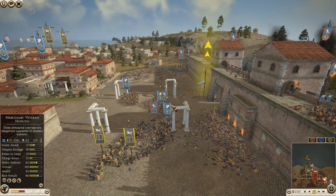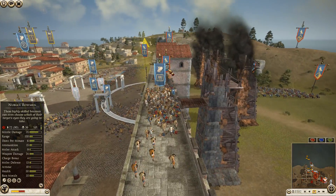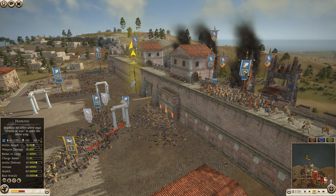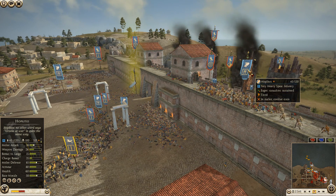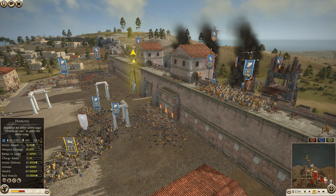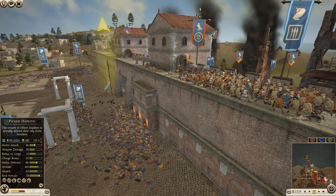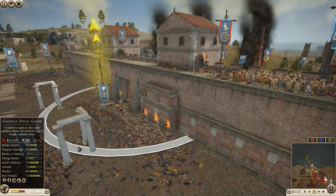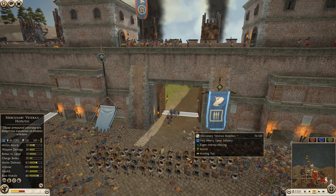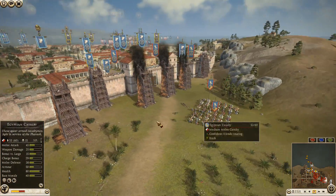Back on the other side, the attacking Egypt is not having as much luck. Both units of Galatian Royal Guard are on their way out. We have Nubian bowmen climbing up onto the walls getting into battle with the hoplites — I don't think that's going to go well for the Nubian bowmen. They have 66 guys against the hoplites' 45 — the melee is even, but wait — they're losing.